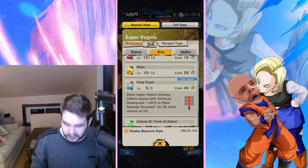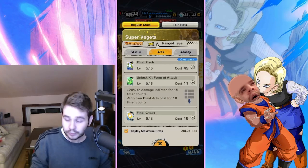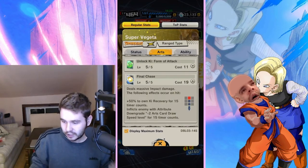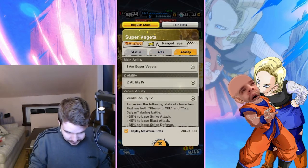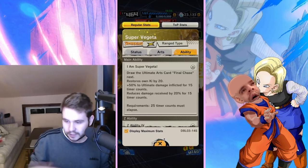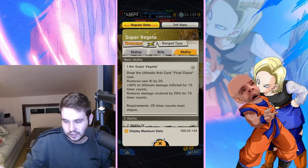Let's take a look at some of the stuff he does. Final Flash — standard, that's fair. Ki Form Attack increases damage and increases the quality of your blast card, which is good. Final Chase is the alt — recovery ki recovery is improved, and it also downgrades your opponent's card draw speed, but you've got to land it. For the main ability: draws the ultimate card Final Chase, restores own ki by 20, 50% to ultimate damage inflicted for 15 timer counts, and reduces damage received by 20% for 15 timer counts. It's solid — nothing wrong with it inherently.